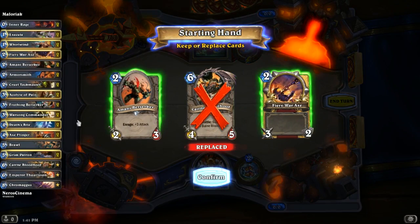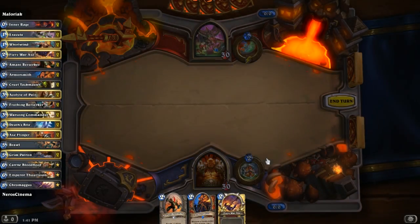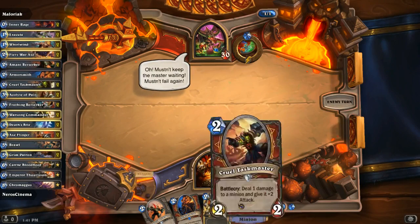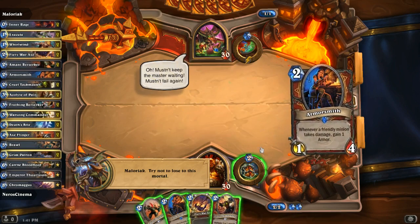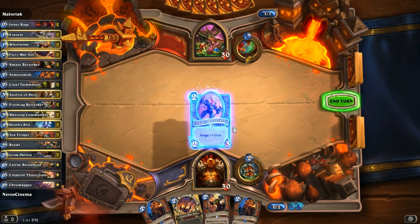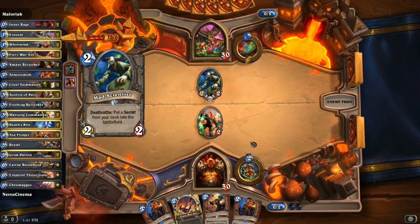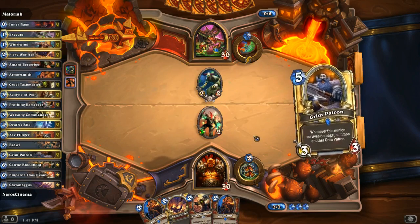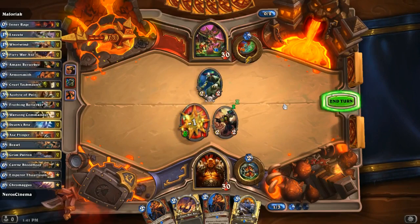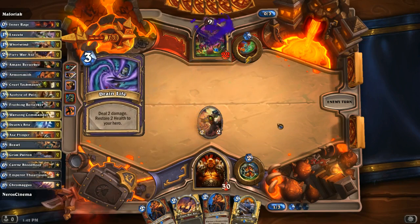We'll keep the Berserker and the War Axe — War Axe will definitely be helpful. Armorsmith is a relatively good start. The Armorsmith is going to be a 4/1 in this environment. We're going to put out the Imani Berserker hoping he can't counter it, then enrage it with the Cruel Taskmaster and smack 8 damage right to his face next turn. It's an 8/1 — you got to love it! Sometimes you just get some really good quick plays.